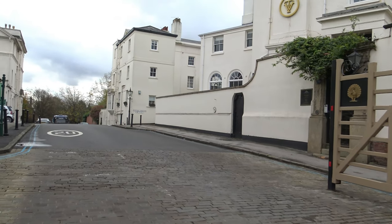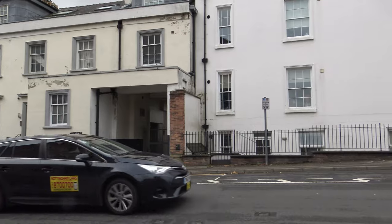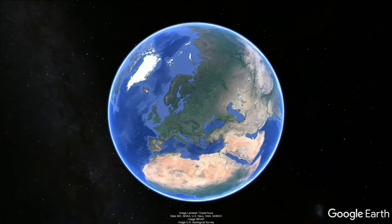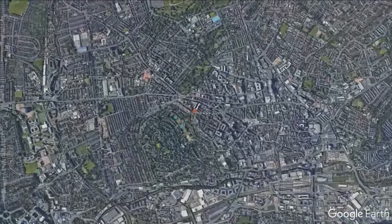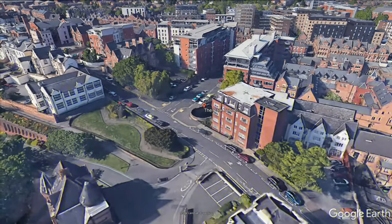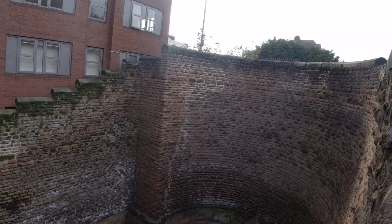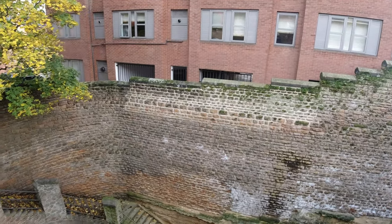Originally it was the main entrance to the park estate. Traffic at the time would have been mainly pedestrians or horse-drawn carriages, but in fact it was rarely used by the carriages of the day — the 1 in 12 incline was too steep for the horses to climb out of. You don't appreciate the enormity of this vast cavernous opening until you see it in person. Every one of these bricks would have been carried up to the building area and laid by hand.